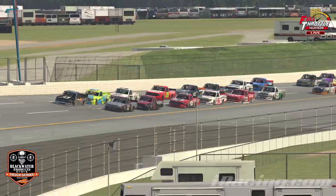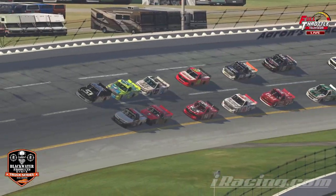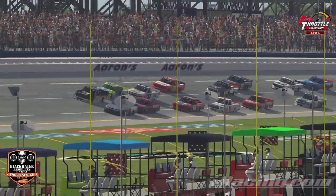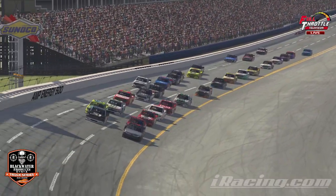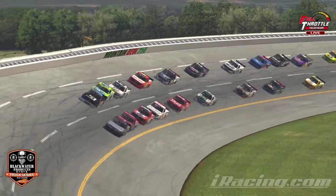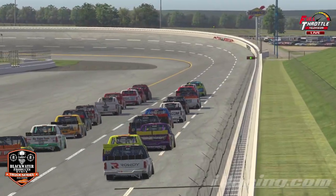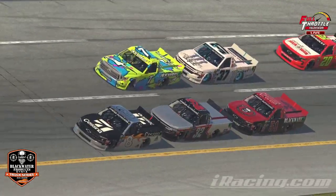As we continue to see Ronnie Royal leading the way, the 51 of Brandon Elder right there on his bumper, and on the outside you've got Carr and Person pushing each other with Conklin and Allen back there in those third slots. This is kind of the calm before the storm — these guys are just settling in, seeing what they've got. You're not seeing a whole lot of pushing, a lot of maintaining right now. You're going to continue to see that, and you're going to see a couple of guys still falling a little bit to the back to get to their teammates as we're on lap 18.